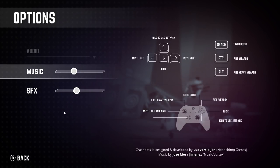Let's jump into the options menu before we carry on. You've got music and SFX split apart. You can use a controller if you want to — we will be using keyboard and mouse. You've got turbo boost, fire weapon, fire heavy weapon, alt and space. So you can do alt and space here, and we'll be jumping on that.